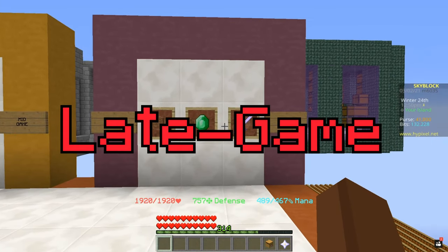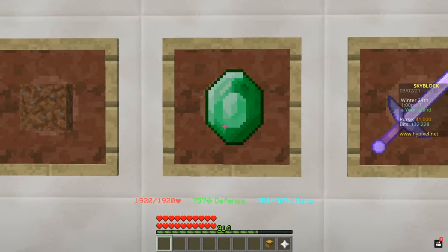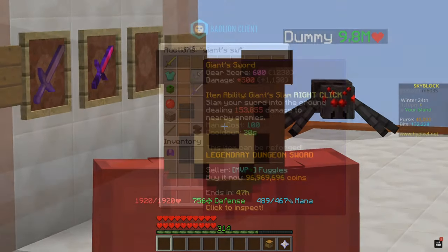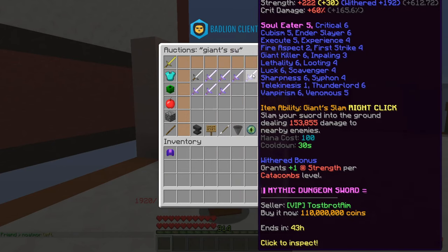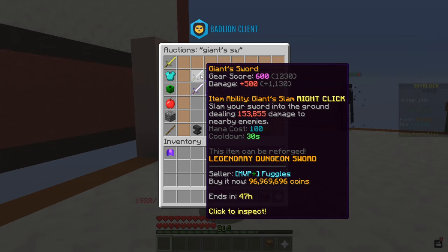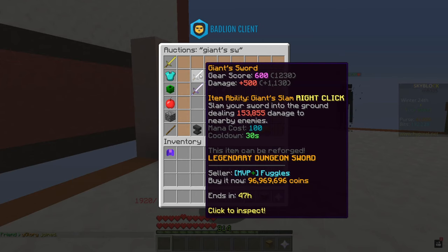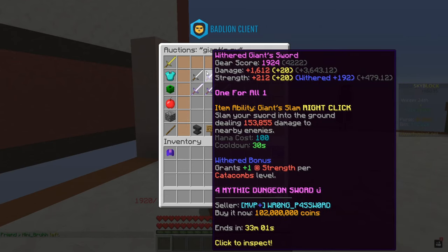Over here we have the late game weapons, which are pretty expensive except for the middle one, the Emerald Blade — I'll talk more about that in a second. The first one on the list is the Giant Sword. This sword is pretty pricey but fairly cheap compared to the rest. The base damage is 500, which is pretty strong especially inside a dungeon. The typical price is about 90 million coins, but right now it seems to go for around 100 million coins.